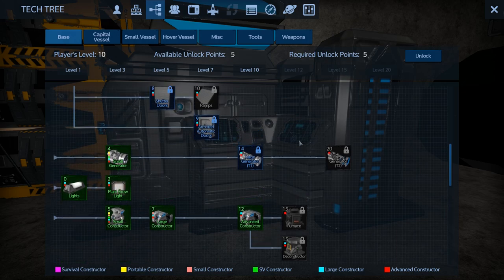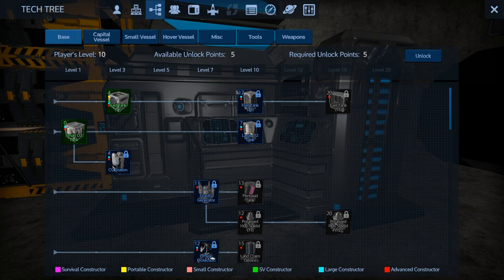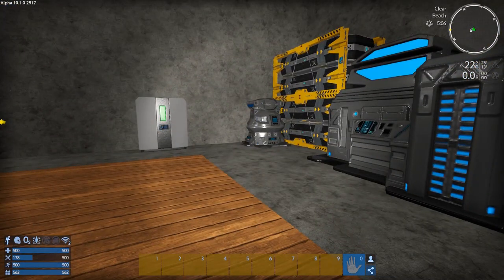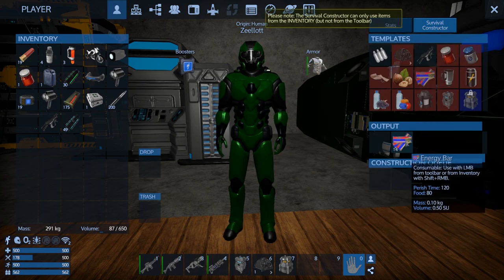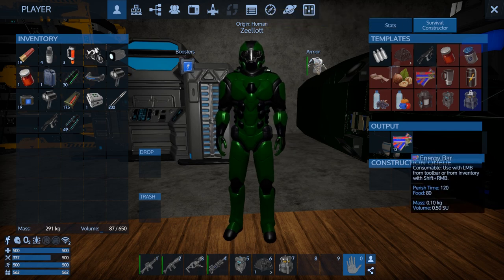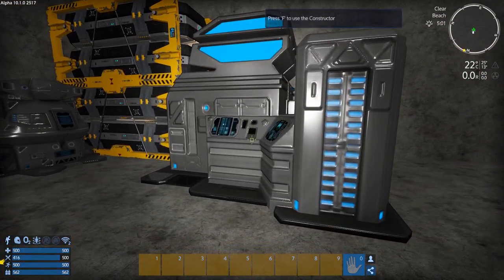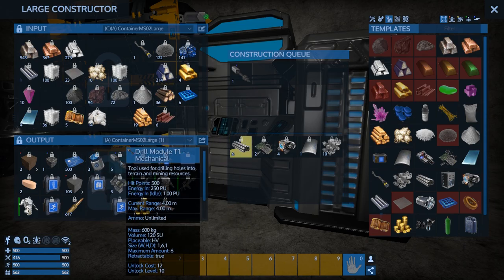I also want to armor up the base, so I'm going to make all the concrete — armored concrete. Just eat some of this real quick. So how is this doing? Almost, almost — just about. Okay, we've got five there.